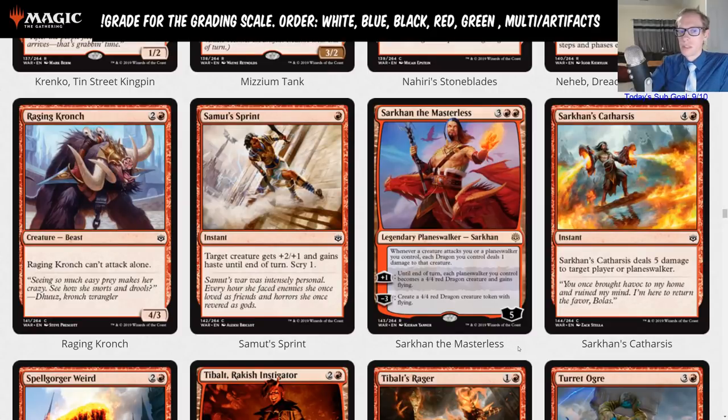Sarkhan the Masterless is three red red, five loyalty. Whenever a creature attacks you or a planeswalker you control, each dragon you control deals one damage to that creature. Plus one: until end of turn, each planeswalker you control becomes a four-four red dragon creature and gains flying. Minus three: create a four-four dragon creature token. So normally we'll be spending five mana for this two-loyalty planeswalker — mostly doing the minus three right away — getting a four-four dragon and a Sarkhan with two loyalty.